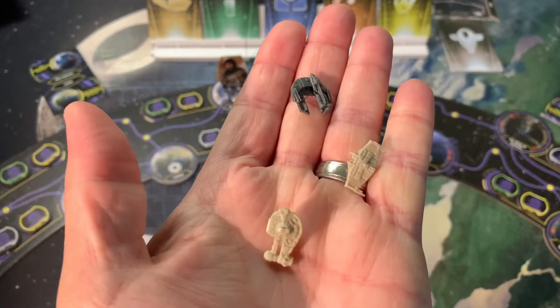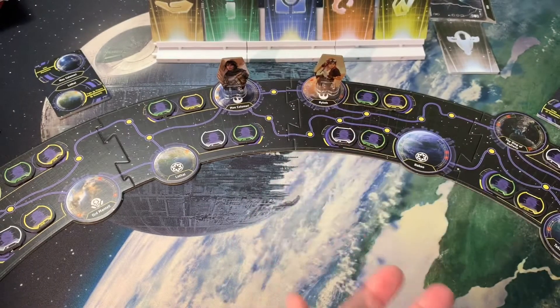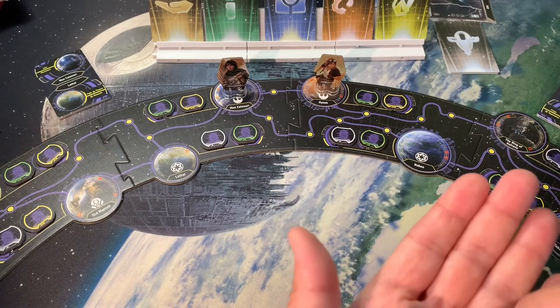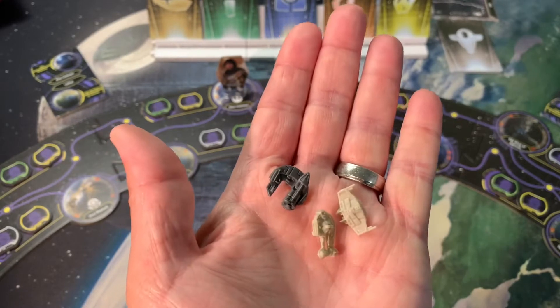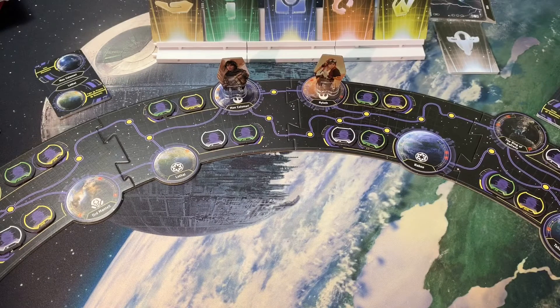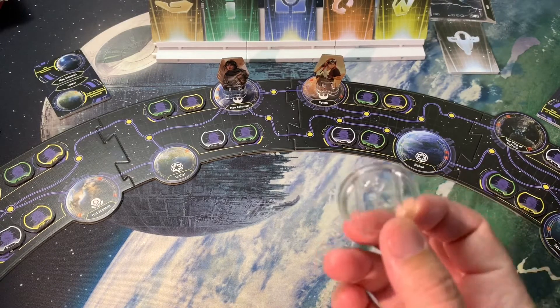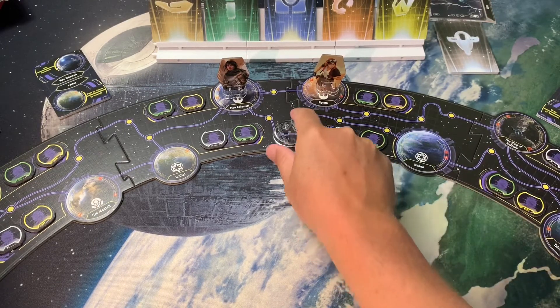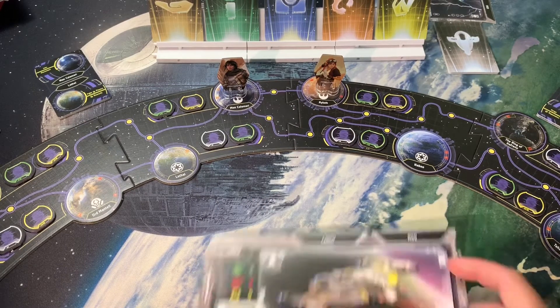These are how they come — unpainted, which is interesting compared to X-Wing, and they're much smaller than X-Wing. I'll show you a comparison of why I chose Armada ships versus X-Wing ships. Unpainted they still look nice, and honestly most of what I did was just throw some Nuln Oil on most of them to get them to pop a little bit. Here is the base they come in — it's clear, so you can easily see what's underneath.